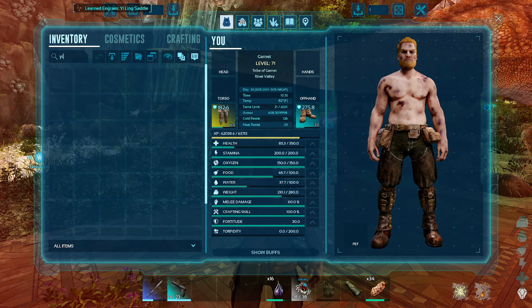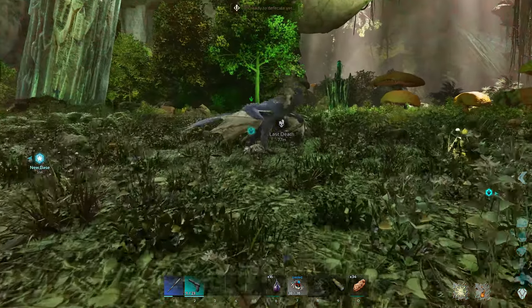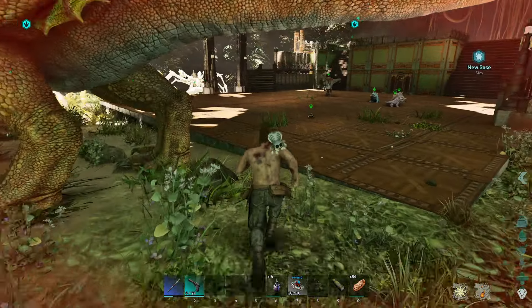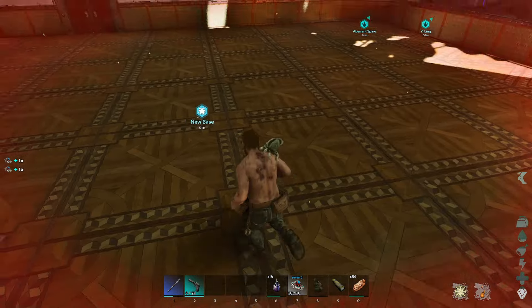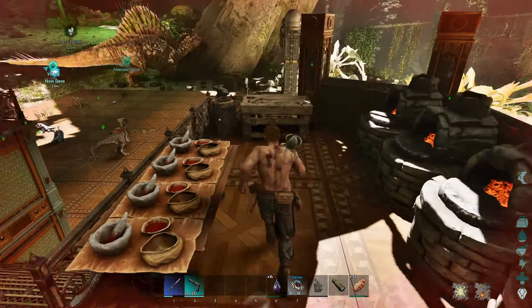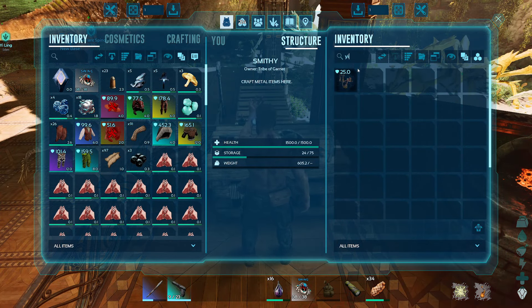We're going to unlock and make your saddle. Unlock the Yiling saddle. Yee. We got the Yiling saddle. Do I have to make it in the smithy? I think we do. Noir, you are backwards on me, buddy. Hopefully I have enough materials just to make this right off — I would love to try and fly around on this thing. I'm missing a little bit of wood — just hang tight. We'll put the pistol away for now because I'm just a little trigger happy, I guess.